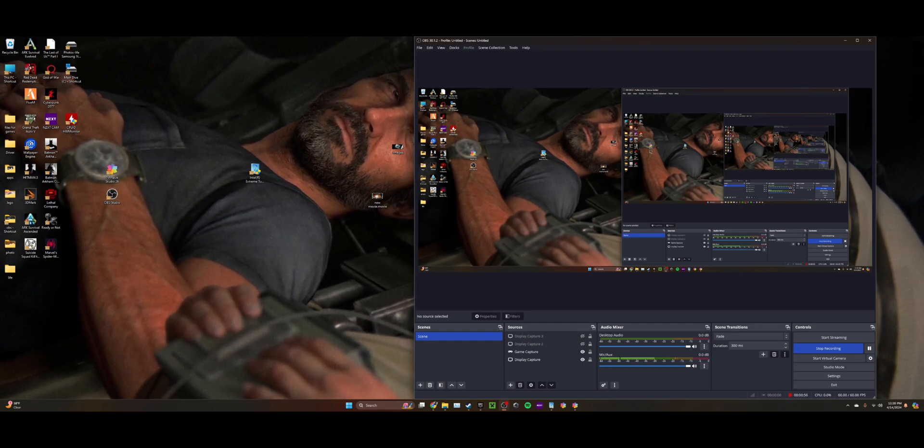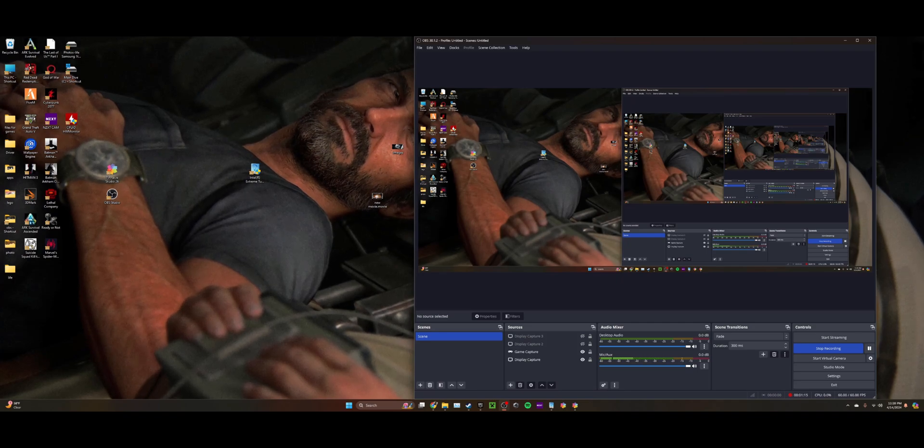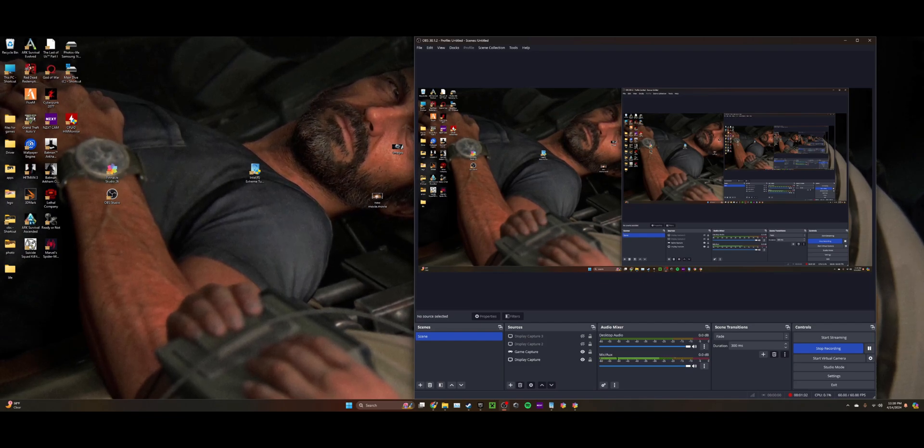I switched out every component in my system — GPU, RAM, storage, CPU cooler — and it did not fix the problem at all. Intel did send me a defective CPU that died after a week, so I got that replaced. I also own the i7 and i5 14th gen, and they work beautifully with no issues. My brother uses the i7 constantly and my dad uses the i5, and neither of them have any crashing issues.